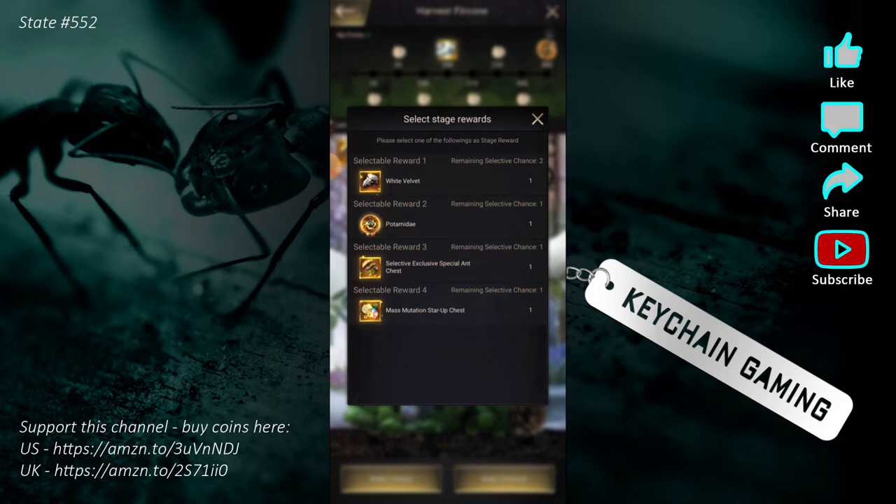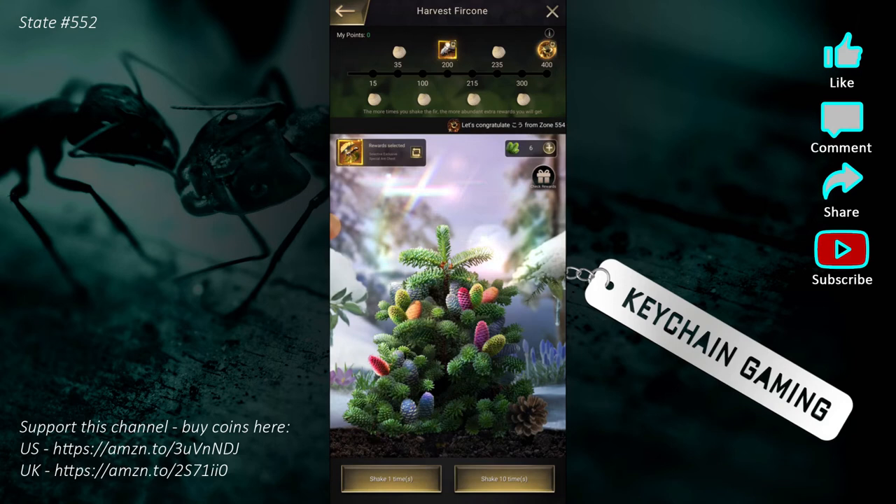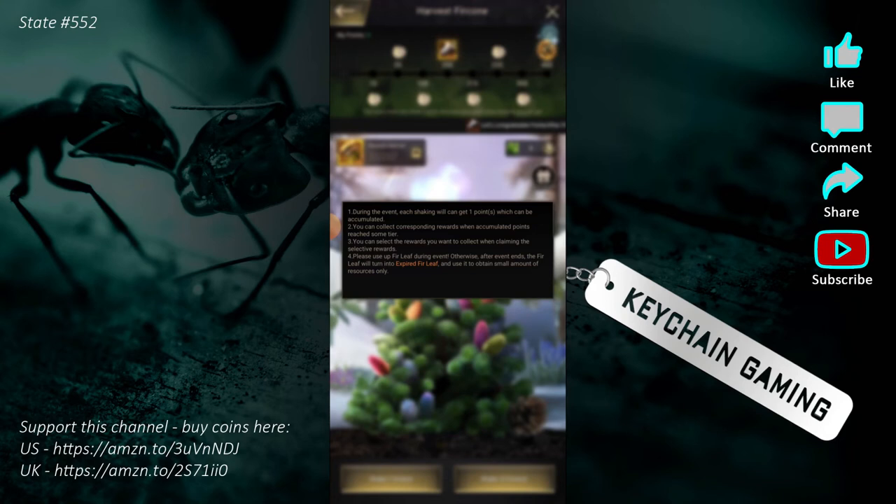The grand prize choices are the same as those lottery top rewards. The one I picked was the special ant chest because you get to choose the ant you want. I like Dark Giant a lot, but I recently checked the tier list and found it's not as amazing as I thought — Chicory is way better. I'll probably pick up a Chicory Master if I get lucky. But there's no way I'm getting 200 fur leaves in a few days, and after the event ends these go away.